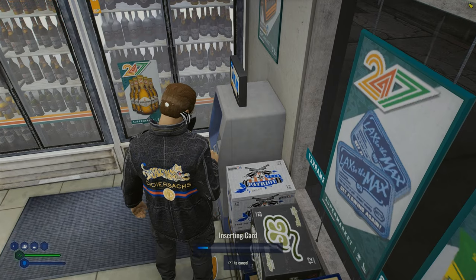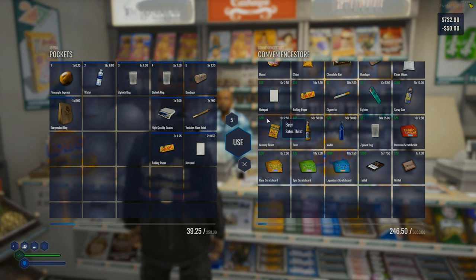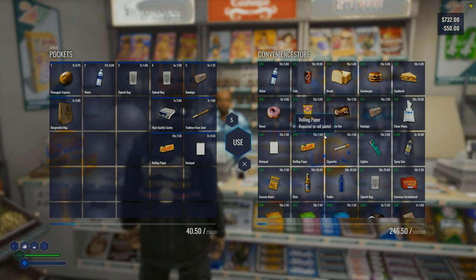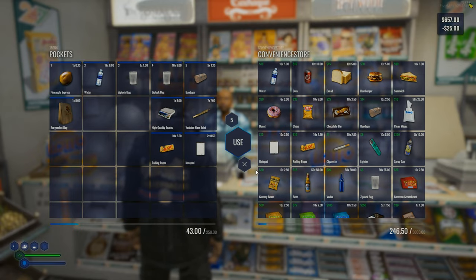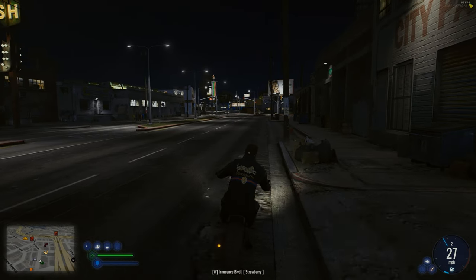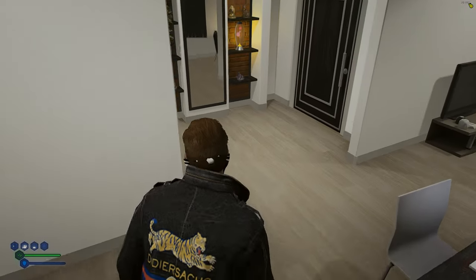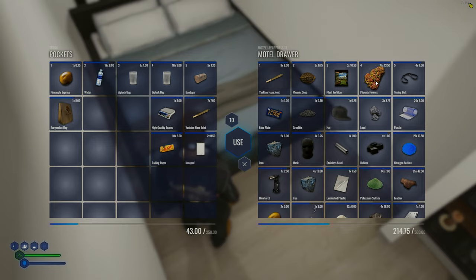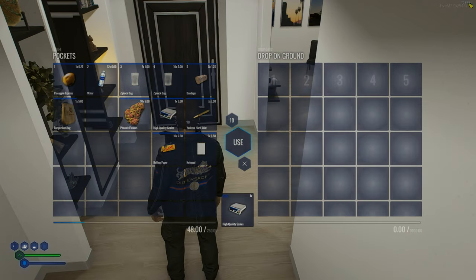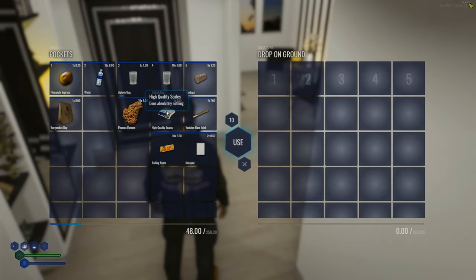Accidentally bought two notepads instead of rolling papers. Grabbed more cash, then bought 10 rolling papers and five more ziploc bags. Heading back to the apartment to see what we can craft with all these new supplies. Grabbed 10 phoenix flowers from storage to test with.